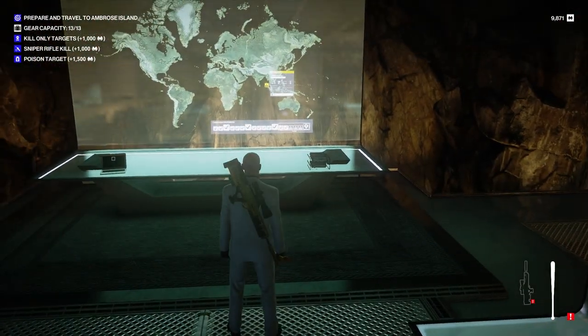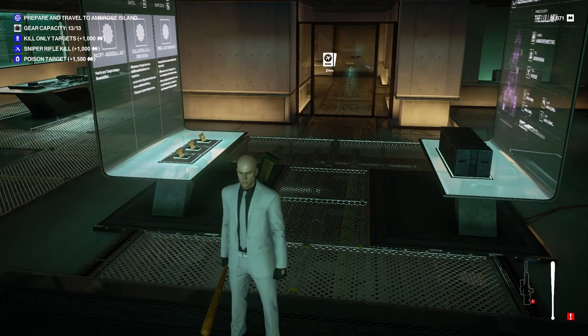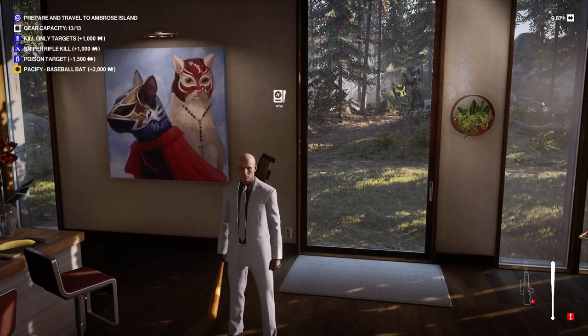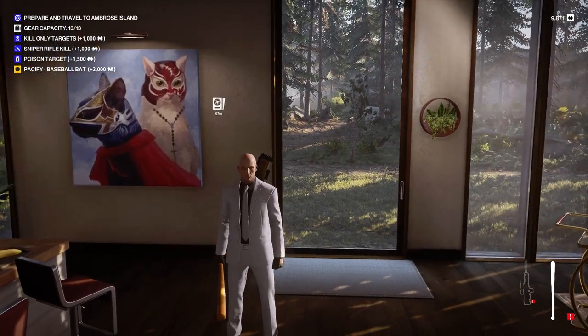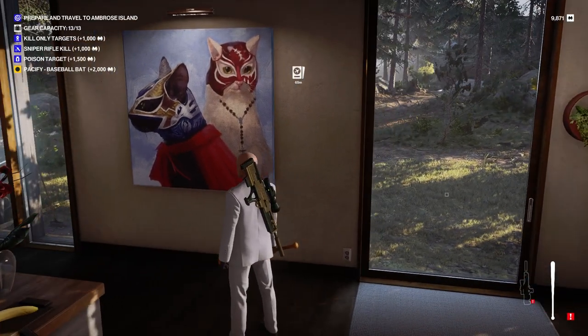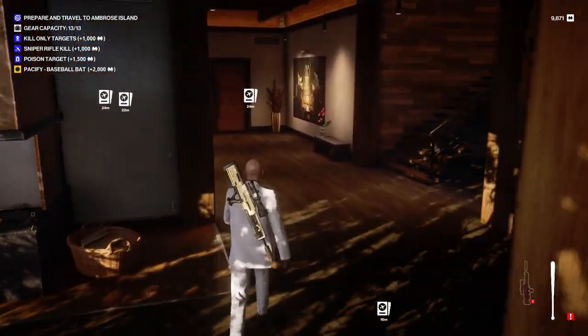We've got sniper rifle kill as one of our other challenges. Off the top of my head, I don't know where you can get a baseball bat or a sniper rifle in this map, so what I'm thinking of doing is bringing both in with me, even though it's incredibly ill-advised. Before we go, we'll just take a quick look at our luchador kitties — because why wouldn't you have luchador kitties if that's an option? They look amazing. And now, away we go.